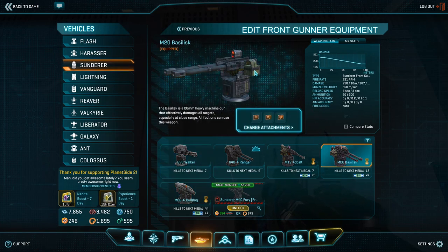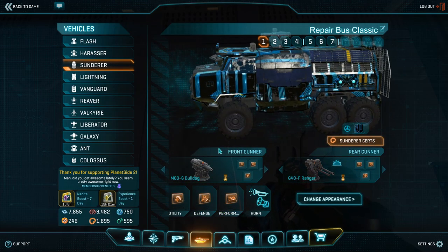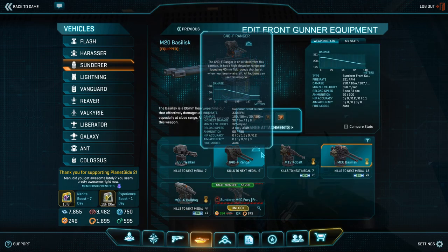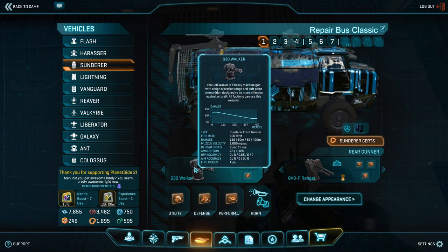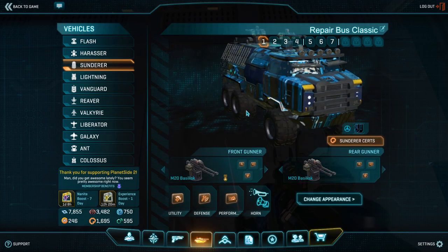If it is your outfitmates — people whose gunning skill and preferences are known to you — give them specialized weapons. If it's going to be randos, stick to simple weapons such as Basilisks. Likewise, if you are the only Sunderer in your armor column and you don't have a Skyguard, go with Walkers or Rangers. The Ranger is good at deterring air from attacking your column, as the flak effect it produces is usually scary enough to make the enemy break off. The Walker is much more subtle in the damage it deals, and usually allows for a bigger chance to actually kill the target. Your choice of weapons is going to be limited to whatever you have unlocked, but even the default Basilisks are a completely adequate middle ground for all scenarios, and it is a weapon most players can use very easily.